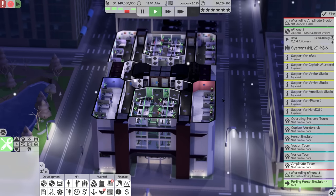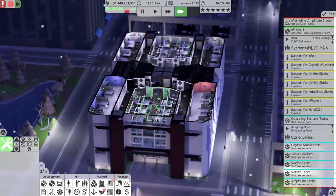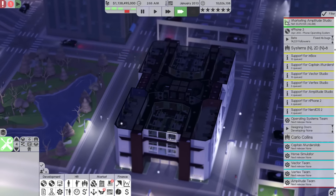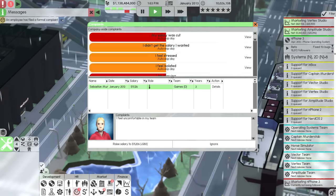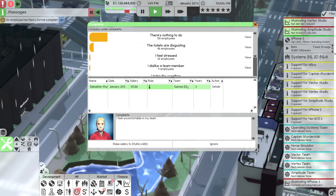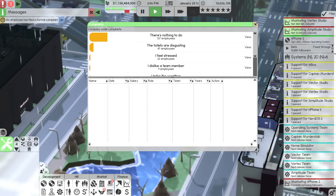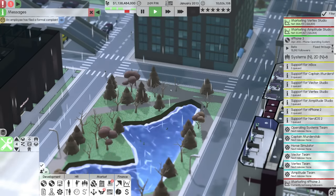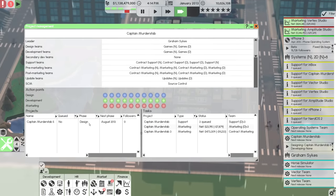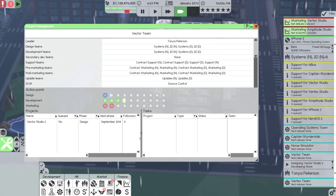Really bad time to lose a team leader, but I'm sure we'll manage. That is probably going to delay the operating system — at least it was early on. It would have been a disaster if the leader left towards the end of the project. An employee has filed a formal complaint. Why? What are you complaining about? There's nothing to do. Oh, you're in the games team. What do you mean there's nothing to do? You feel uncomfortable? Here's a bonus. They're going to be complaining about there being nothing to do because right now we're designing all of the things you're going to be doing.